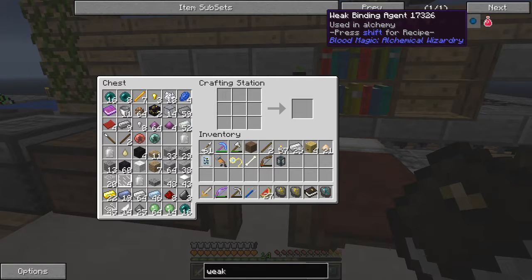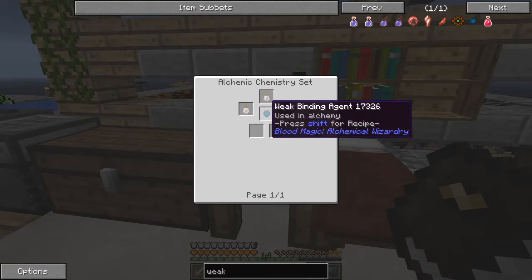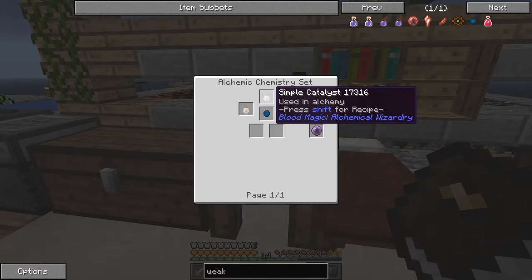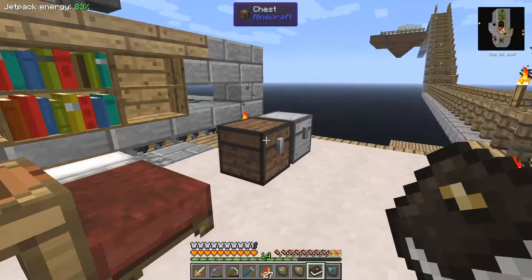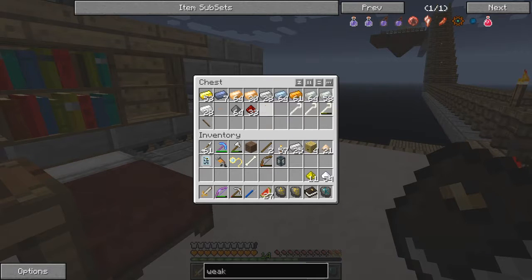It must be this one - a weak binding agent. So what we need to make a weak binding agent is one clay and two simple catalysts. Two simple catalysts require two redstone, one sugar, one glowstone, and one gunpowder. Now I've got all of that prepared in here - should go actually, not so much redstone.